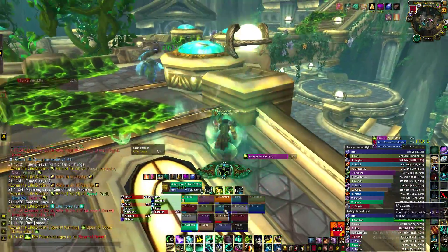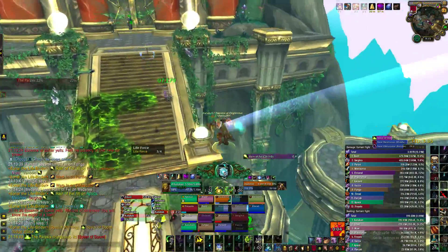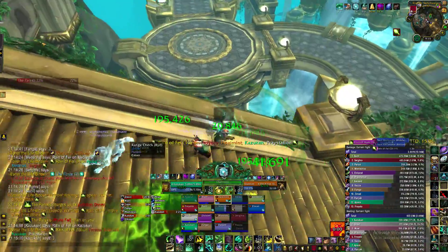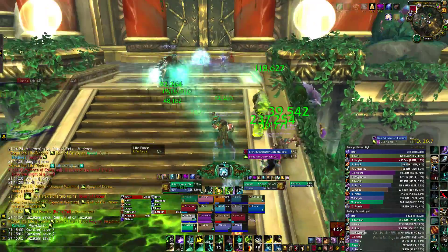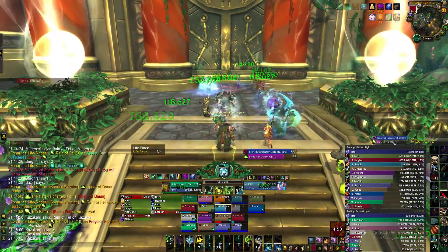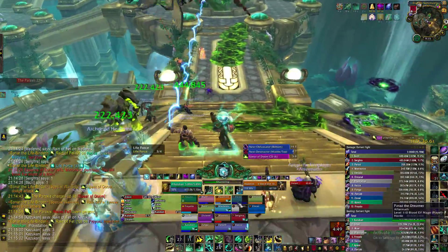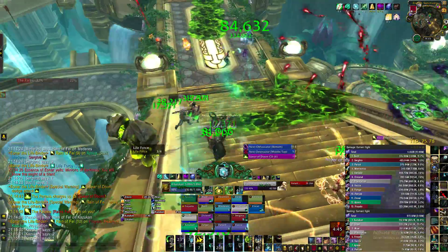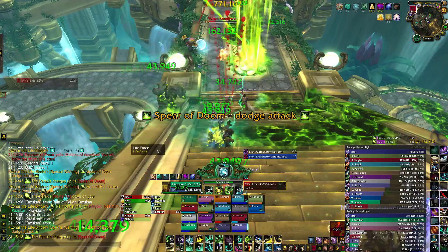We're getting more bats so we go to the group so we can heal people up again. We use Essence Font to put hots on everyone and move back so we don't spread the dot onto everyone. Just keep putting all our hots up so that whenever people are leaving us they are still receiving some healing. Then we just DPS the bats because there's nothing else to do.